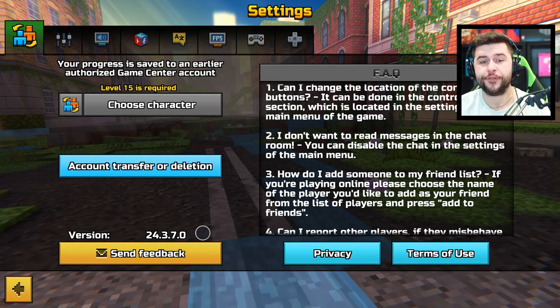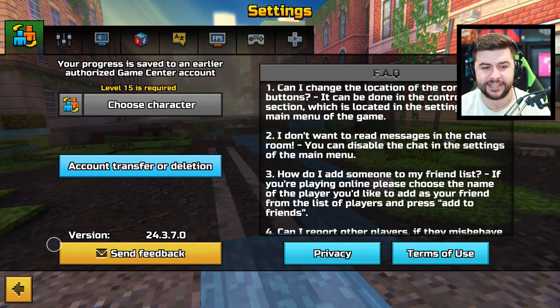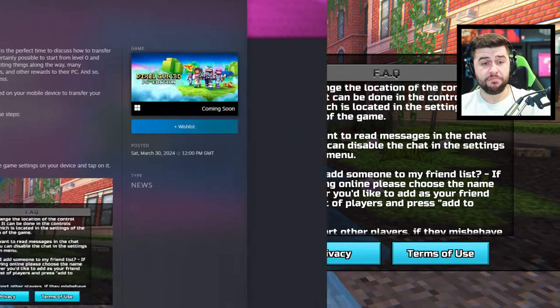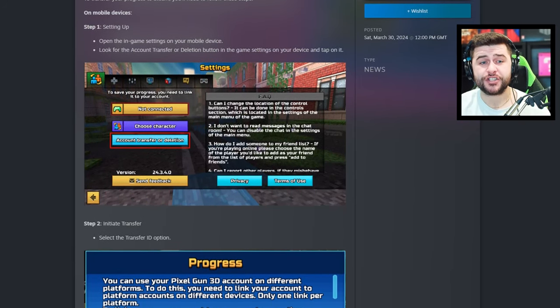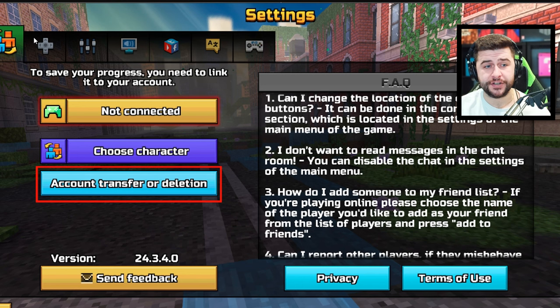To make sure you are on the right version, when you download the PC version, just head into your settings, check your version, and it will tell you down here. What it says on mobile devices — on your iOS device and your Android device — is to go to settings. So what you will do on your mobile device is go to settings, make sure you're on the correct version, and then click on account transfer or deletion.